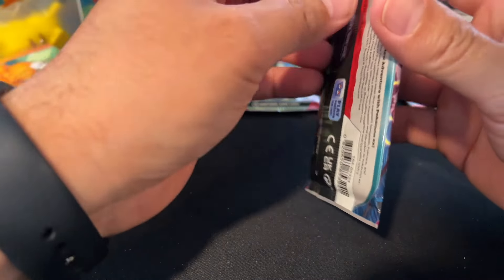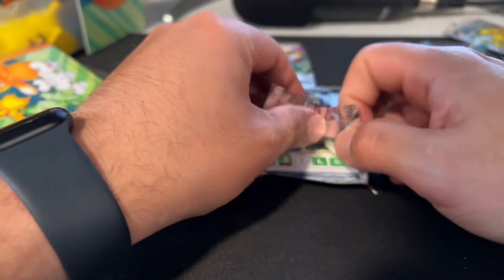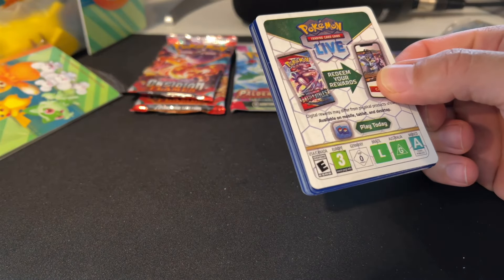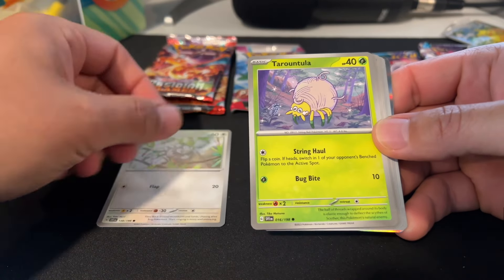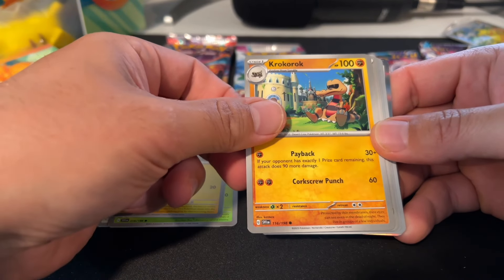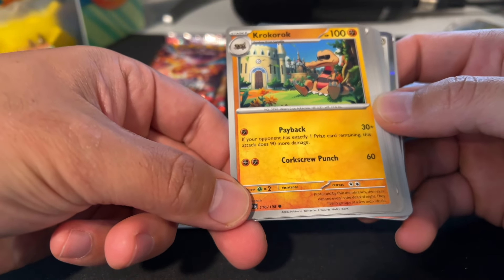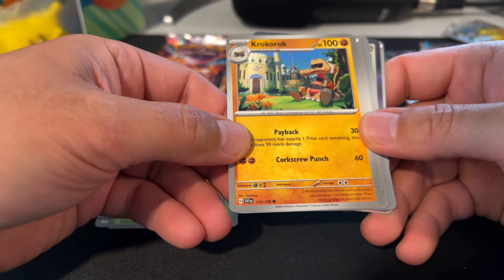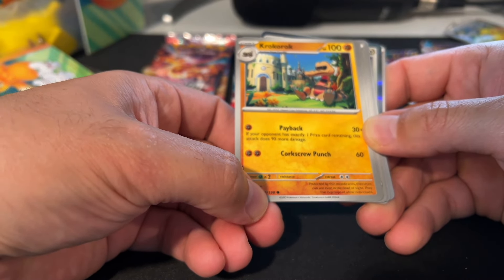Just getting the right angle here. We got a shiny something — Starly, Tarountula, Wattro, Crocorrook. I was reading the comments on my first Pokemon video and apparently there's a Pokemon expert in the comments, which I greatly appreciate. Apparently the numbering here is the card number — 116 out of the total 198 cards in the set.